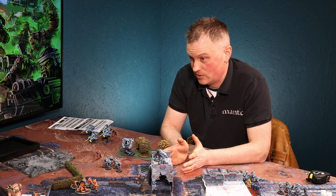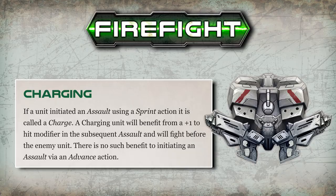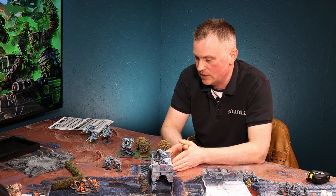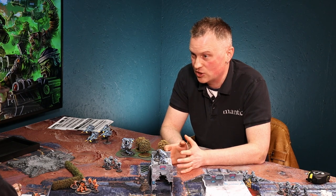You need to move into base contact with me. You can do that with an advance, but it's not a charge and you won't get the benefits of that. Really, ideally you want to charge into combat. That's a sprint move into base-to-base contact - your second speed stat value. In your case 15, so that's well within range. You go from your leader model, measure the range to the closest enemy model in the unit, and as long as it's in a straight line so you're not having to run around anything, it's a valid charge. You won't be hindered and you can get into combat.